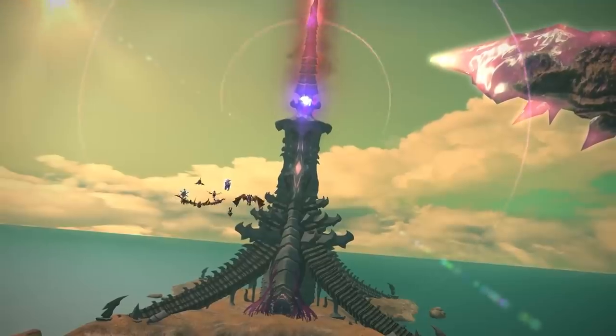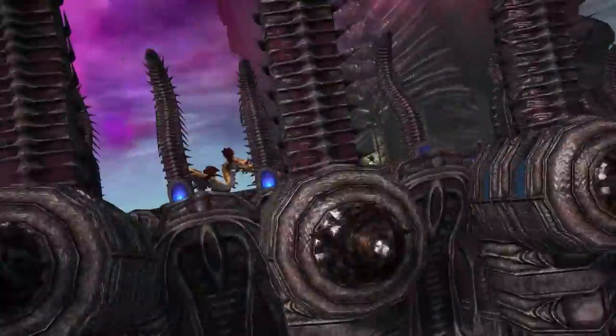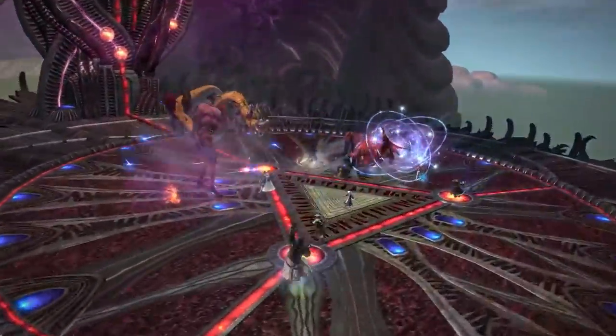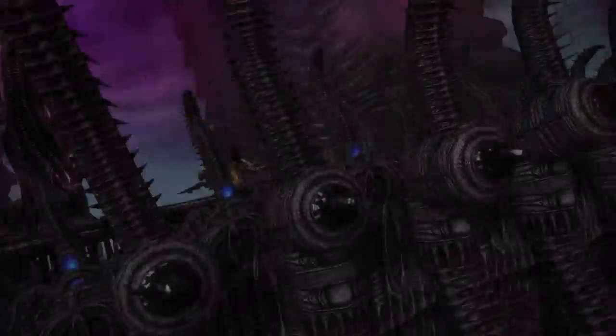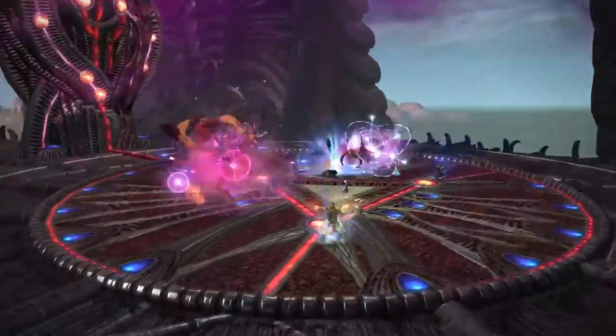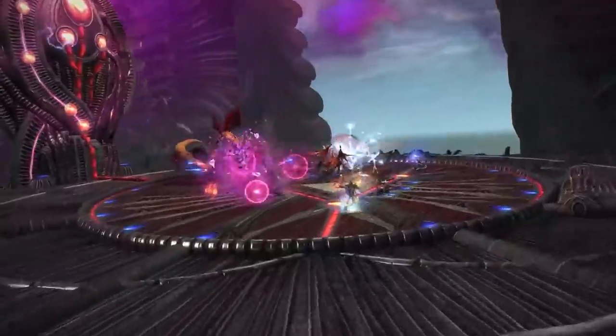Zipping ahead to the second fight sequence starting at 5 minutes and 12 seconds - this is the second time I'm seeing the purple orbs with the Sage casting with the spinning noulith around the target. Noteworthy is that the Summoner's Ifrit-Egi is going to be out, meaning that thankfully pets are not dead and pets are not getting removed in Endwalker - thank goodness.